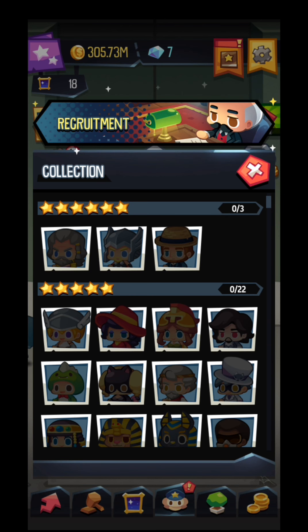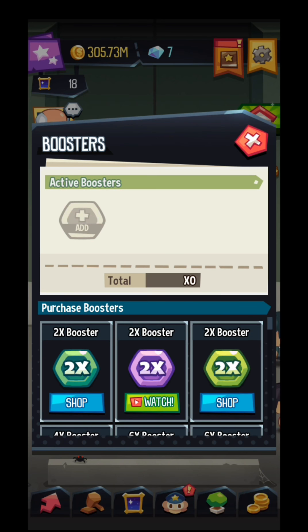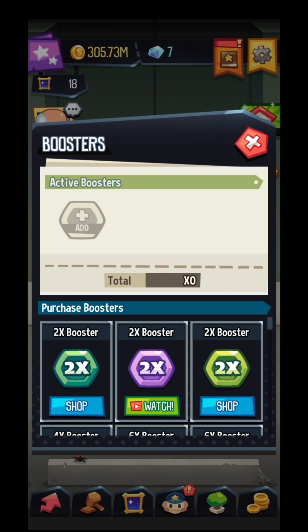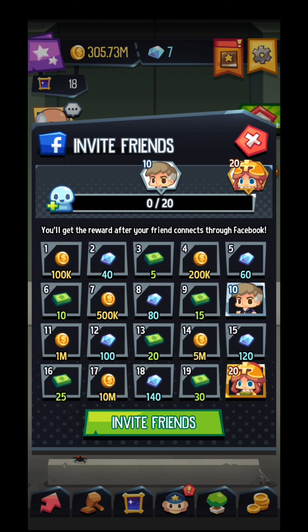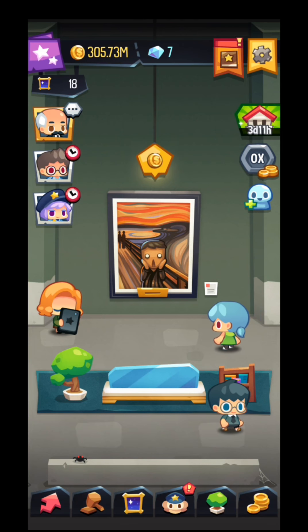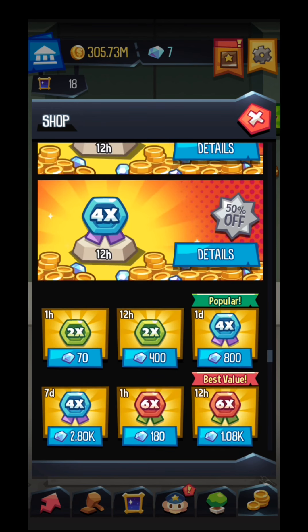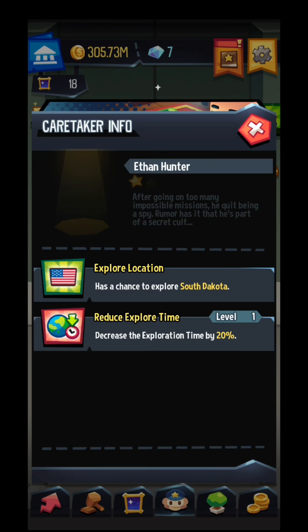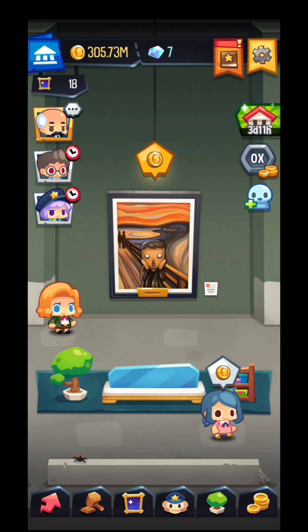Alright guys, that's it for this one. If you played it much further, drop a comment and let us know. The boosters — you can buy them from the shop or watch an ad and get a booster multiplied by two. Also, invite friends — invite as many as you can and you will get different kinds of rewards in the game. That's it for now: real money, decorations, and your collections with your employees — don't forget that. Take care guys, until next time, don't forget to subscribe. Bye.